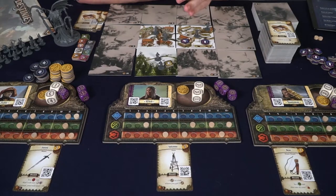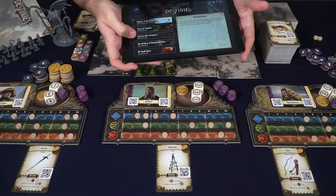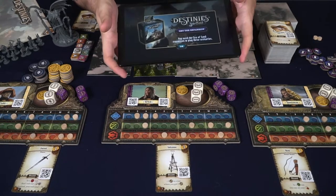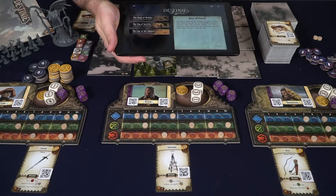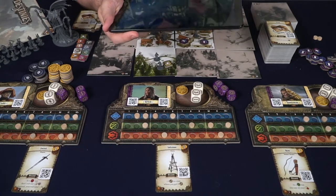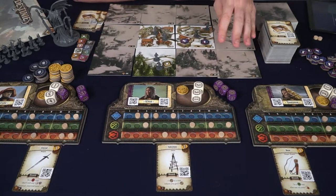The app has multiple scenarios — this one has five different campaign modes. There's also expansion content you can pick up online, giving you more physical components, additional tiles, and more destinies to progress through. That's pretty much the idea of the game.